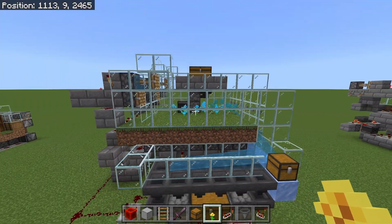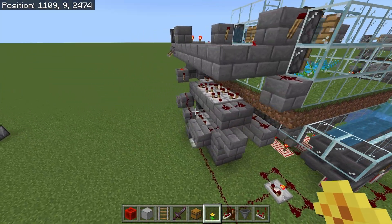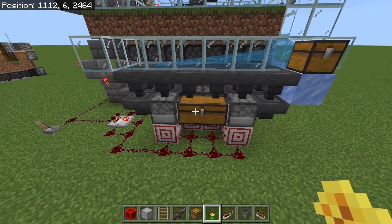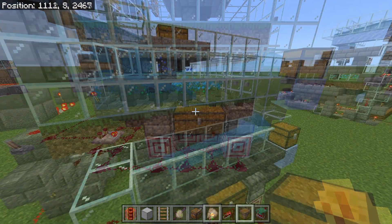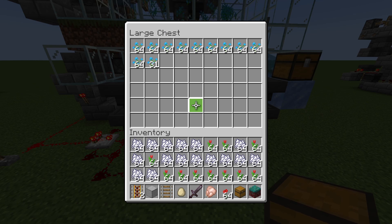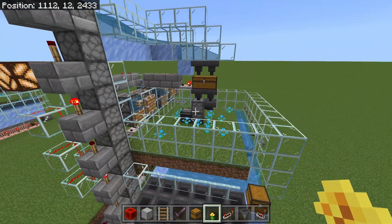If you somehow need more flowers than that, I'll show you this one — probably the most manliest flower farm on Bedrock Edition. This flower farm produces well over 110,000 flowers per hour and it can be turned up further. However, I was having trouble with the pickup system keeping up — this is a 10-times hopper unloader running at 10 times hopper speed and it just barely keeps up. You can look down here and see all the flowers being produced and just how fast this chest fills up.